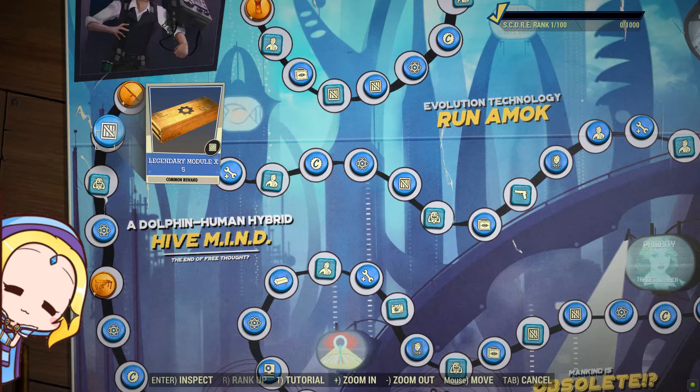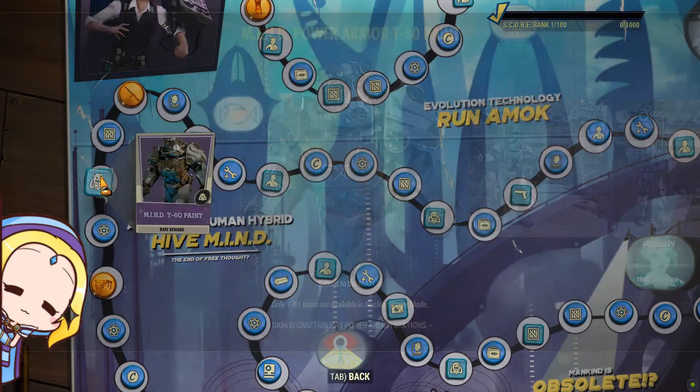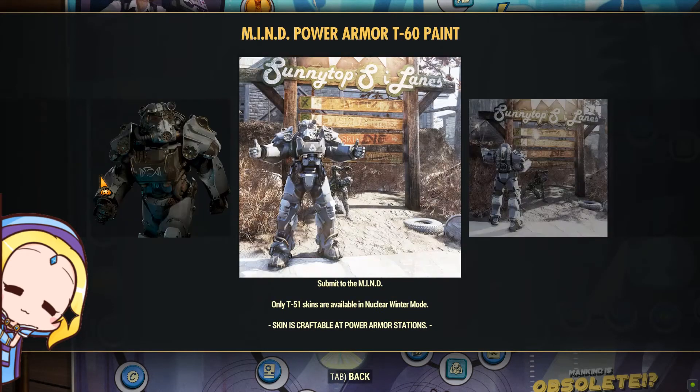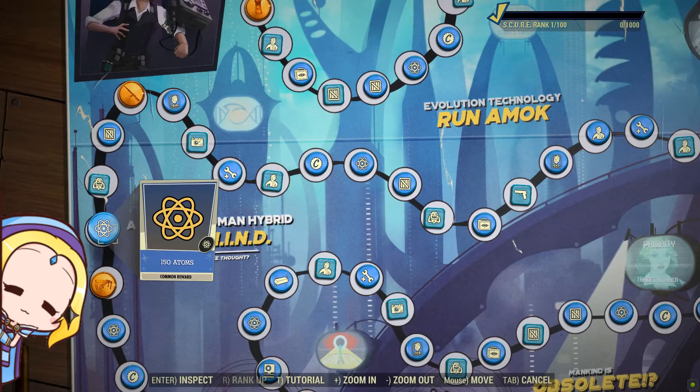We are delighted to see more Legendary Modules given as season rewards. 5 Legendary Modules is essentially 250 Legendary Script. Just remember to choose the right character before claiming the season reward.